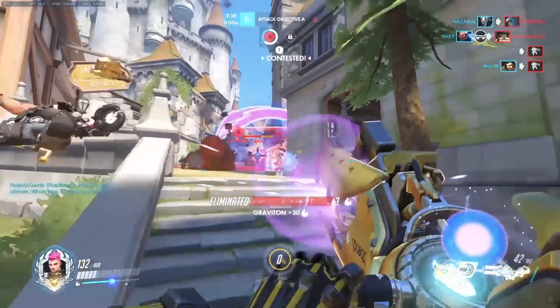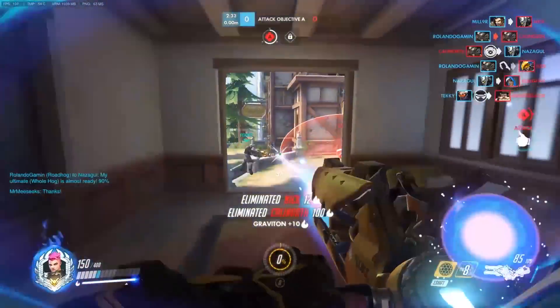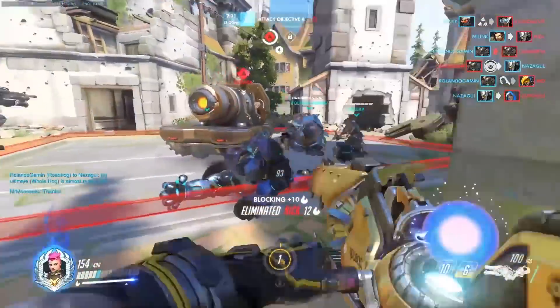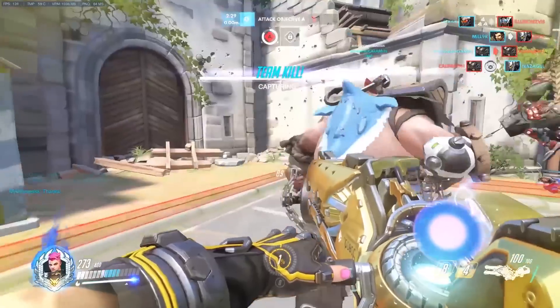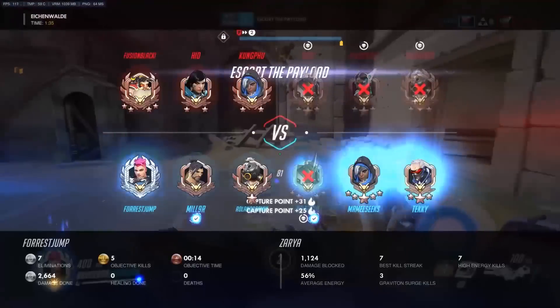It is important to try not to be baited into using your bubble when it isn't necessary. If you know they have a Roadhog, then do your best to hold E until a teammate is hooked. Only use it for other purposes when a teammate would have otherwise died or when a teammate is making a fight-winning play. That way, you won't regret it.